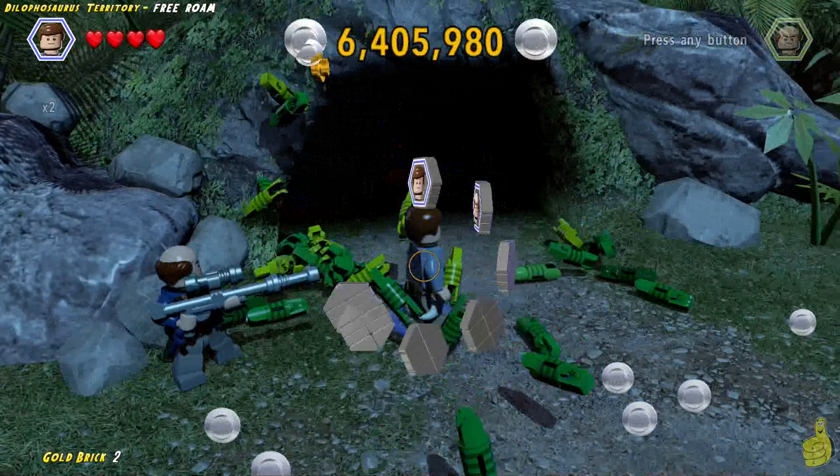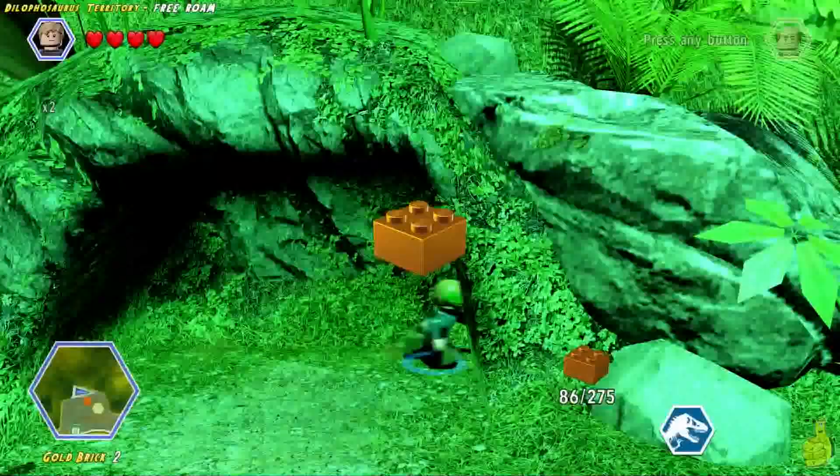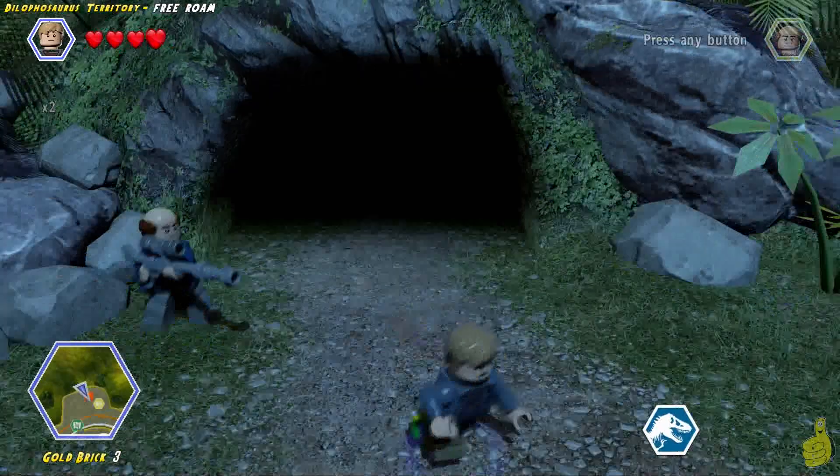Since we still have Alan out, we're going to use his famous raptor claw to tear through the shrubs in the back behind the building. It gives us access to a secret area, which we'll hop into as Timmy — though you could choose whoever you want, as long as they can go into the dark.